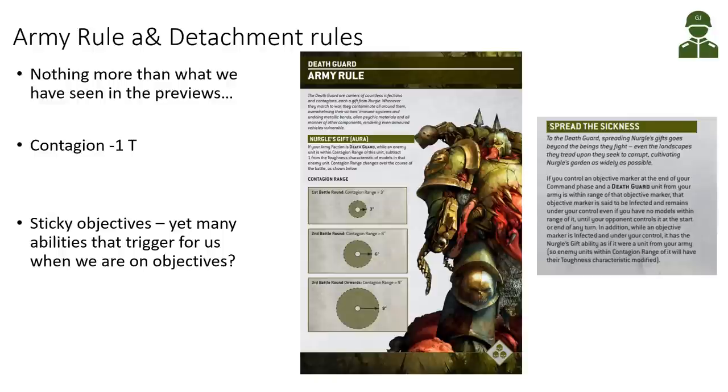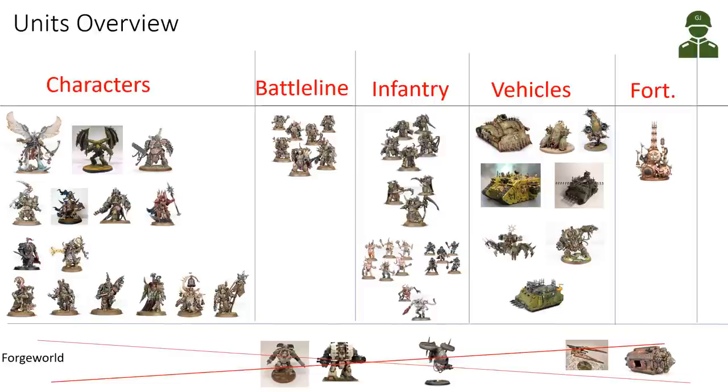We basically only have one army rule and one detachment rule — Spread the Sickness. In this table I'm trying to give you a visual overview of what data sheets we have available as Death Guard. Starting with our characters, we have quite a lot — of course our Primarch, the epic hero Mortarion, and then two data sheets for the Daemon Prince: Daemon Prince with wings is a separate data sheet with different buffs and abilities to the normal Daemon Prince without wings.